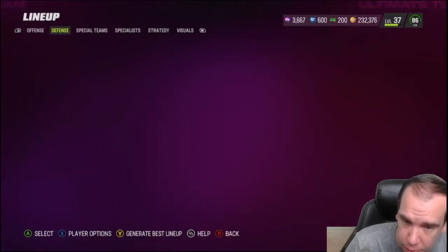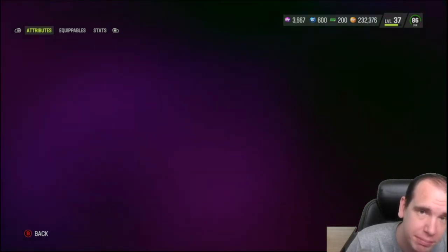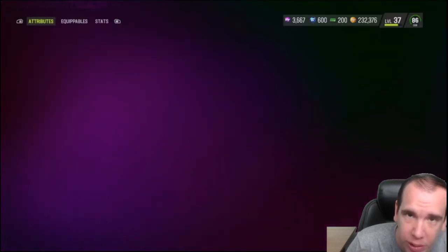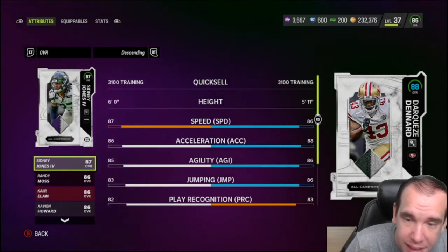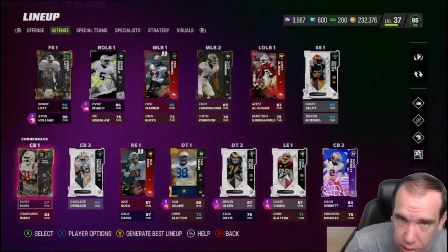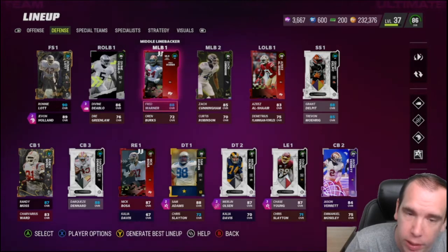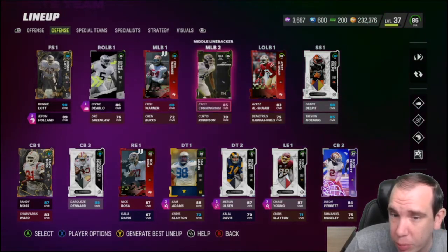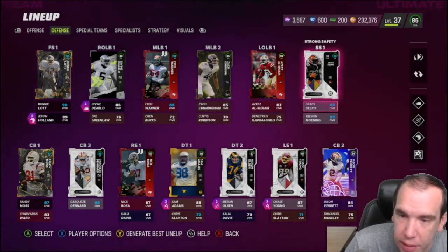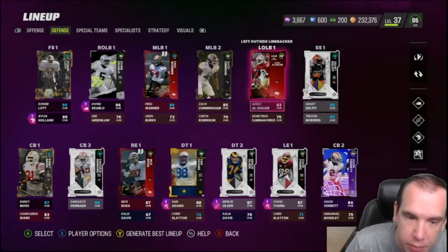Jason has 87 speed — he plays corner, no complaints. Denard has 86 speed at corner — no complaints about him either. Moss plays so well. Debo is just my user. Warner and Cummings really help block and shed with the run. I do have four safeties who play a lot, and I substitute them in at cornerback sometimes depending on the package.